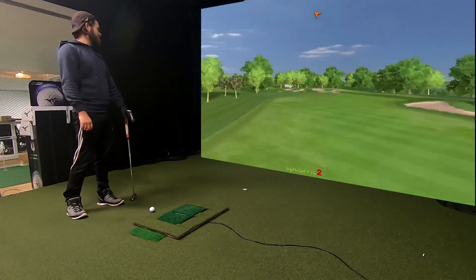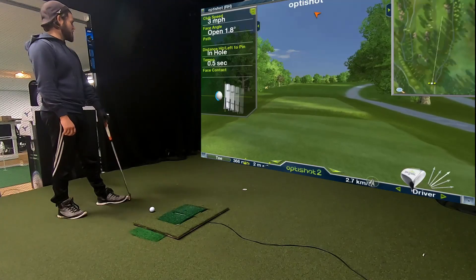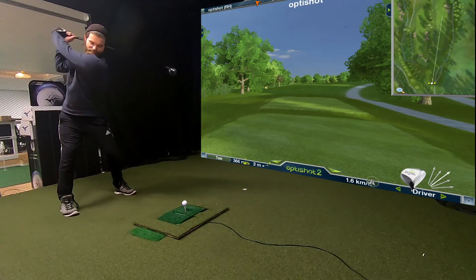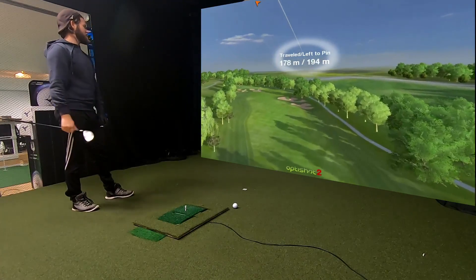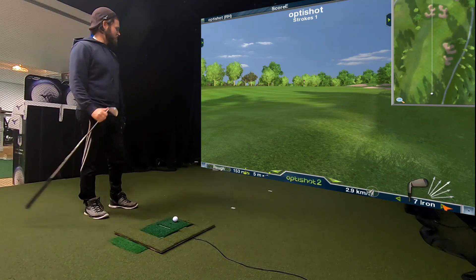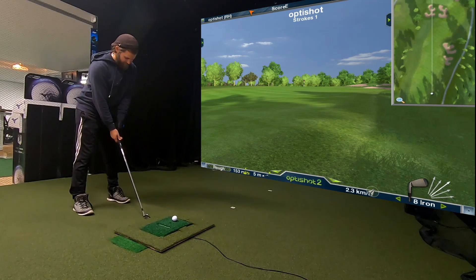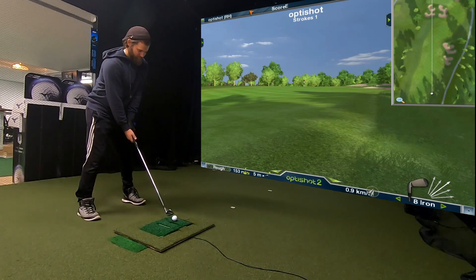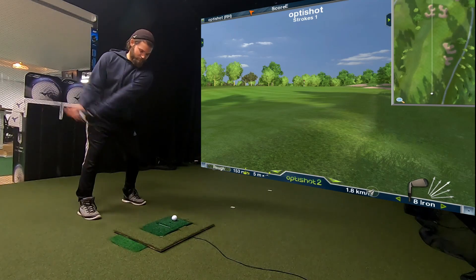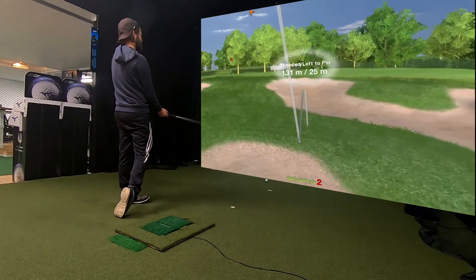Okay, the next hole is a par 4. Let's see how long it is — 366 meters to the flag. We got 153 meters left, so we're gonna switch the club to an Iron 8. I might need a 7, but I'm gonna hit an 8. Go, go, go! I should have taken the 7.